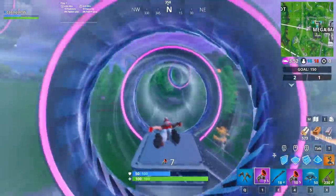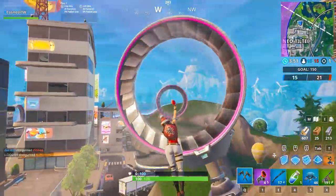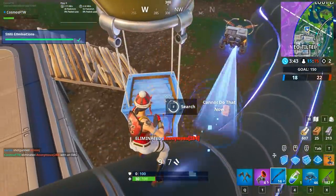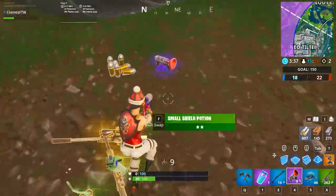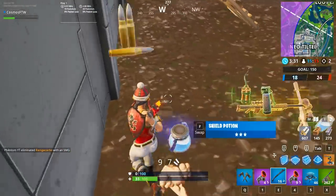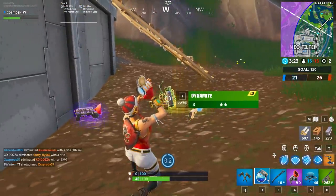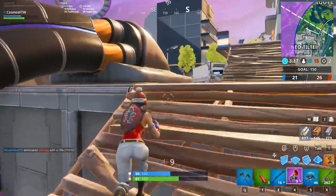Without waiting any longer, let's begin. In the number 10 spot, we have the Demi skin. This is the Season 9 battle pass skin at tier 87. Seen as though Season 9 is still fairly new, not many people have the Demi unlocked. Because it's tier 87, it's pretty far down, but as the weeks go on I think this skin will become a little bit less try-hard. If you come across a Demi in game, they're most likely going to be a demi-god.